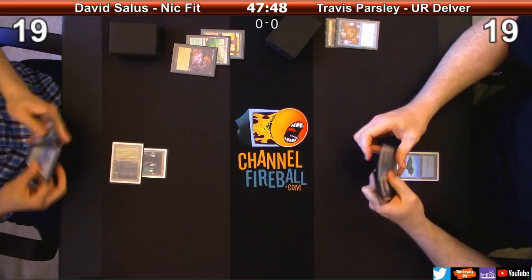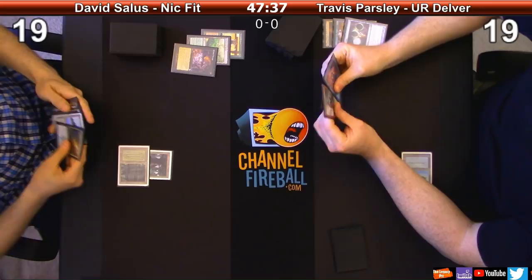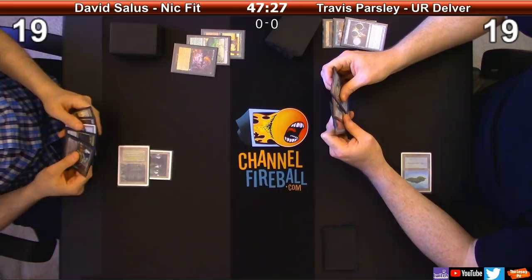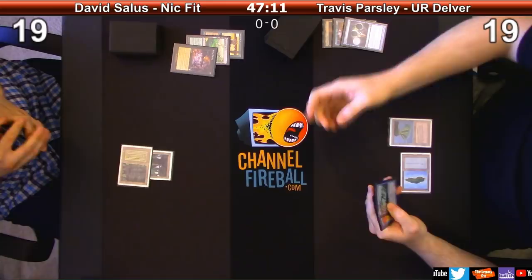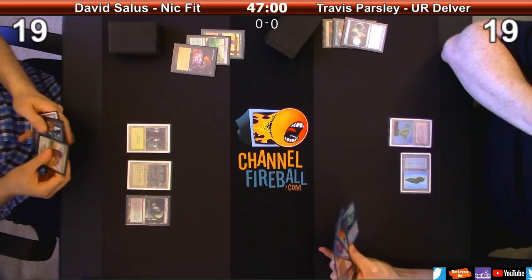End of turn Brainstorm - there's his Delver, he wanted it. I'm going to Ponder. Nick Fit - what do I care about? I realize that your deck, if I can take out some of the base threats, it's not as challenging. I know you have a Force. Put those down, draw a card. I'm going to drop a land. Let's see what we got off the top.